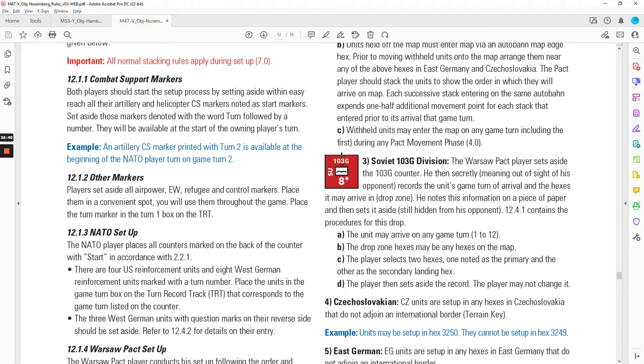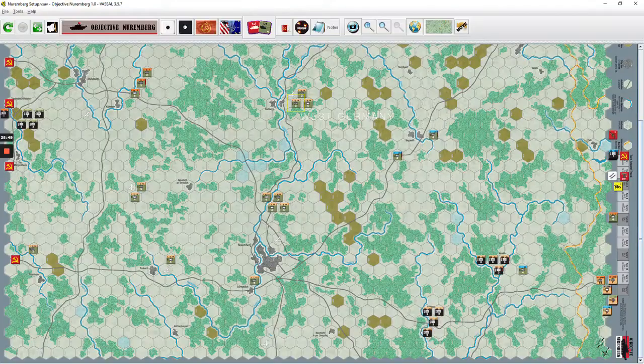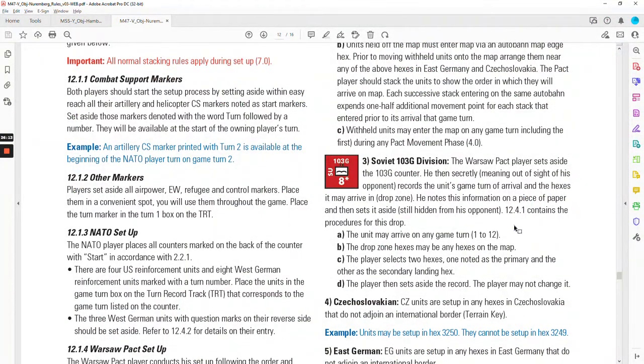Turn one special rules: all Soviet attacks receive a +1 DRM bonus; all NATO attacks suffer a -1 DRM. The Warsaw Pact player has automatic air superiority on turn one. We've already rolled the dice. The Vassal module has a nice little dropdown with an air units holding area, artillery units staging area, and tables — I rolled and got one air unit, which we'll show how that works a little bit later.